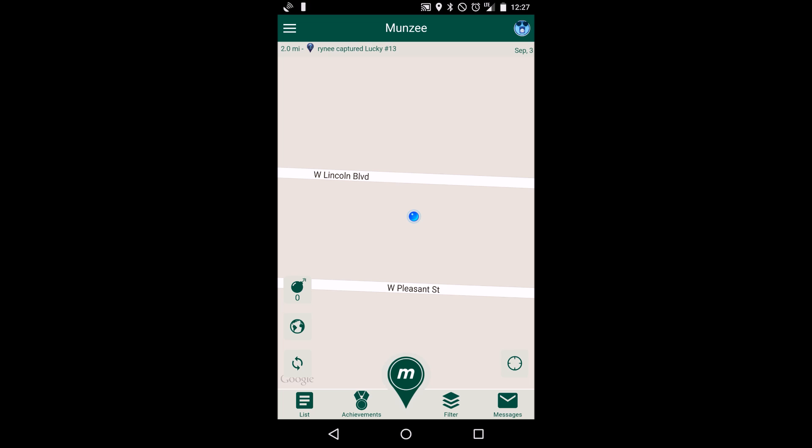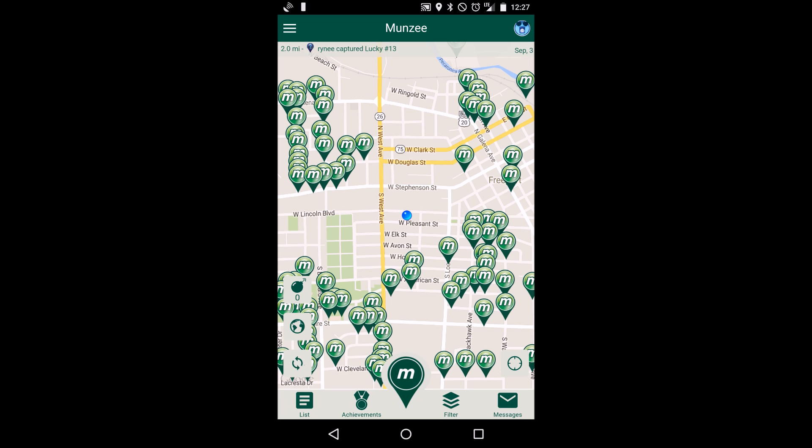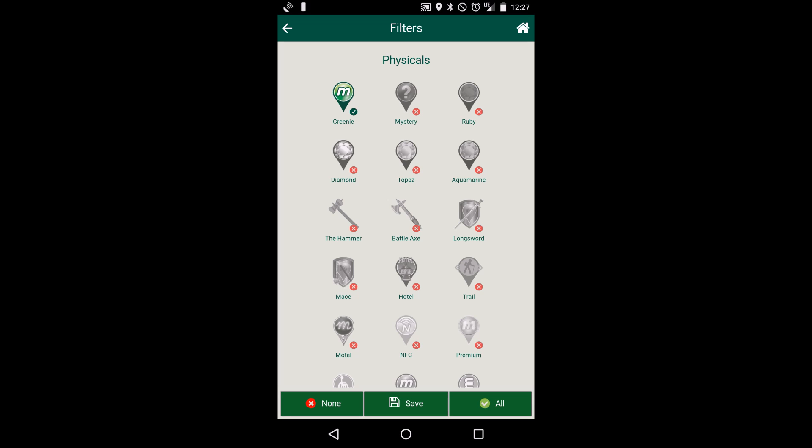So let's zoom out here a little bit. By default, Monty 3.0 launches with greenies only viewable. So let's fix that. We're going to press the filters option down at the bottom, go to filters, and the way this filter screen works is if it's highlighted, it's on — it's viewable.